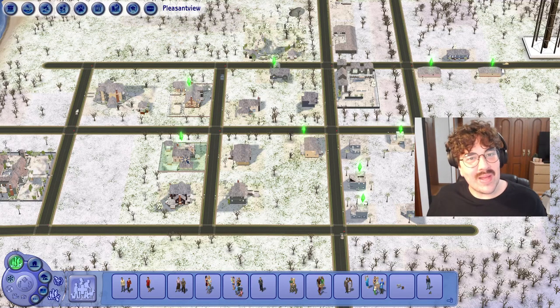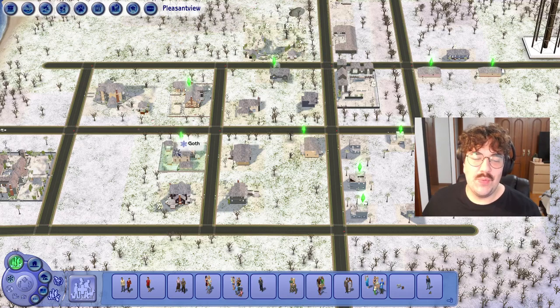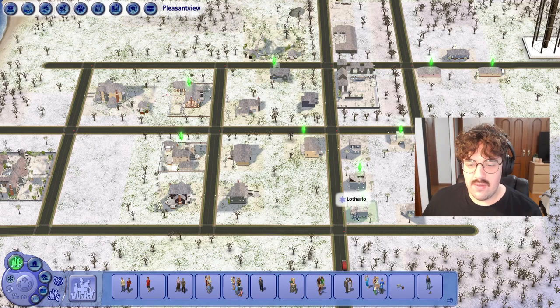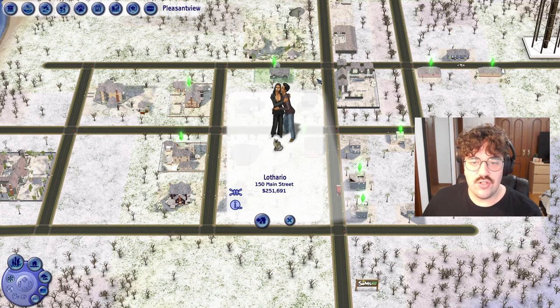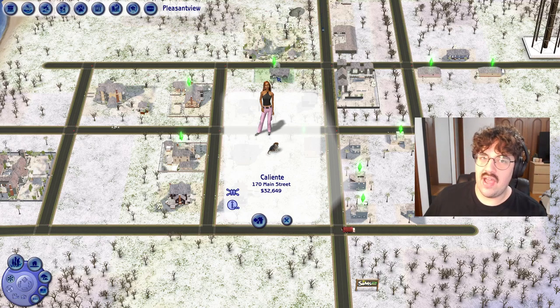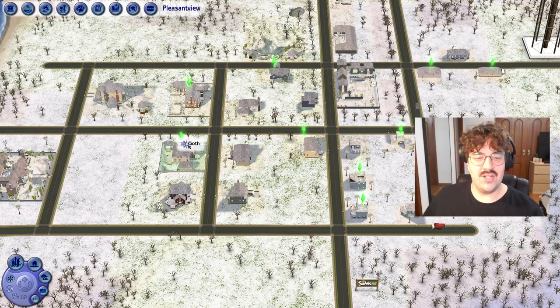Hey guys, Bane ZingYT here and welcome back to part 22 of Let's Play The Sims 2 Pleasant View. Very excited to jump into this part. We are going to be dealing with the fallout of what happened with Mortimer's death. We're gonna be playing in a few households this part, starting in the Goth household, then jumping over to Cassandra and Don's household, and also Nina's household to deal with how she's going to support her sister.